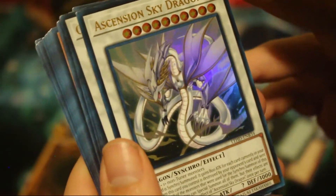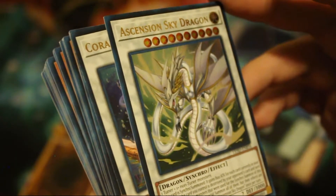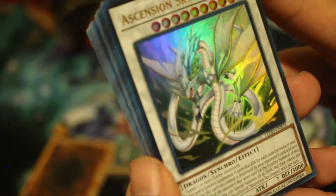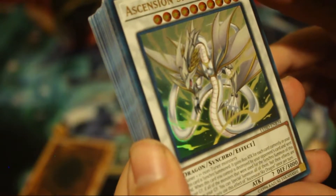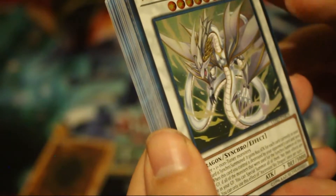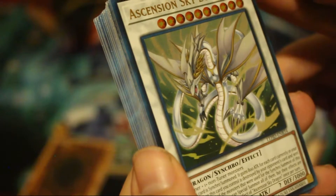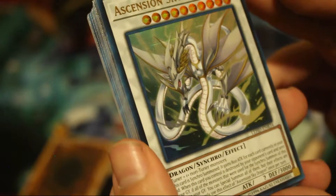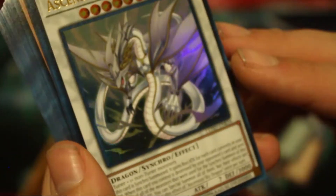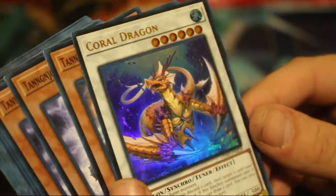We also get a Dark Hole and the Ascension Sky Dragon — its first reprint. It's Level 10. When synchro summoned it gains 800 attack for each card in your hand, so with six cards in hand that's 4800. When this card you control is destroyed by an opponent's card effect and sent to the graveyard, if all monsters used to synchro summon it are still in your graveyard, you can special summon all of them with their effects negated — once per turn. And it has 3000 defense — that's a big defensive stat for a dragon.